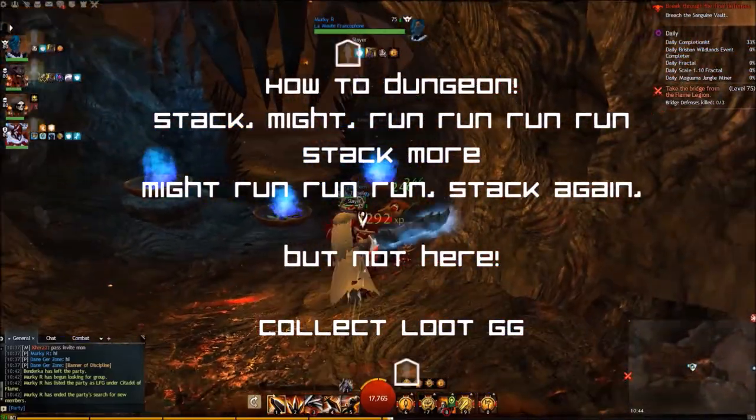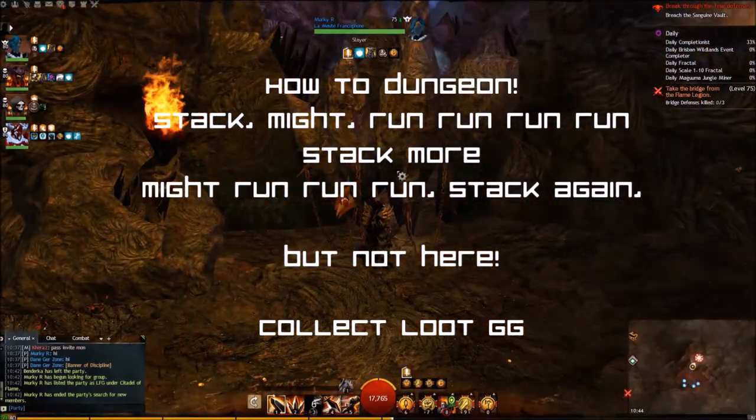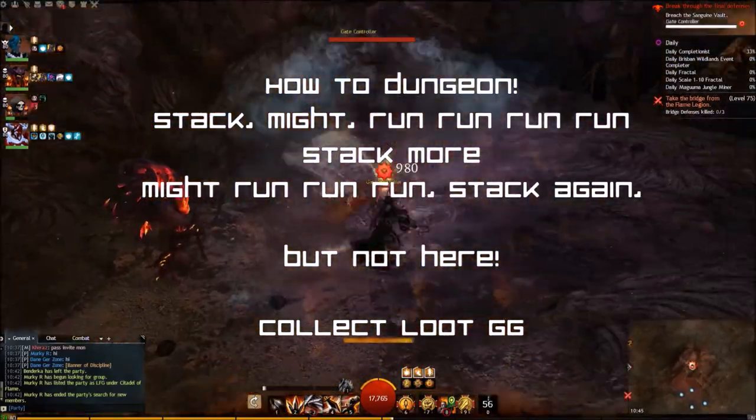How to Dungeon: Stack. Might. Run, run, run, run, run, run. Stack. More Might. Run, run, run. Stack again but not here. Collect loot. GG.